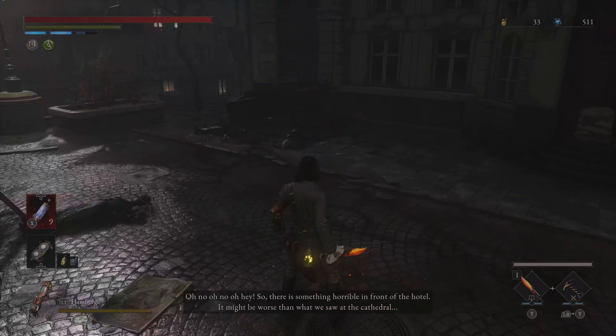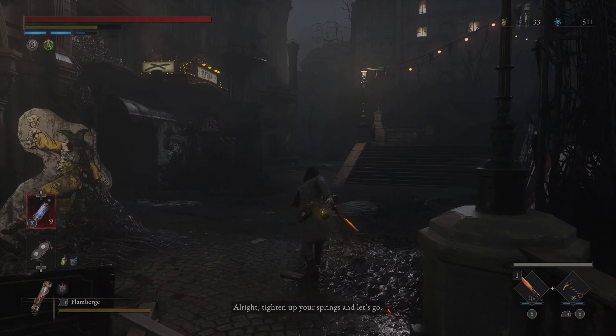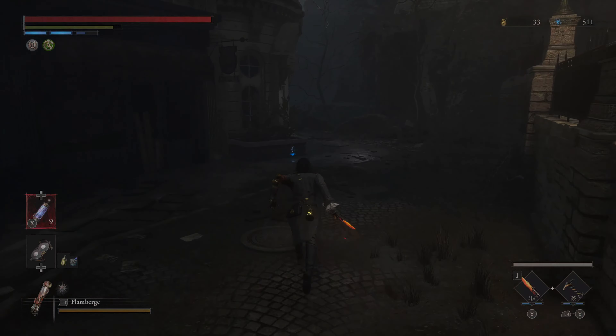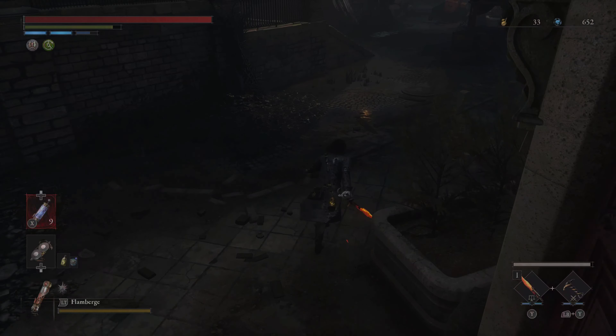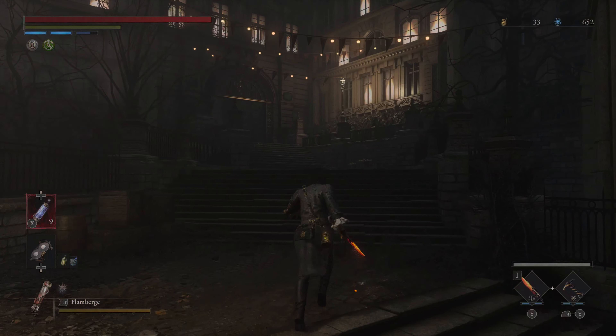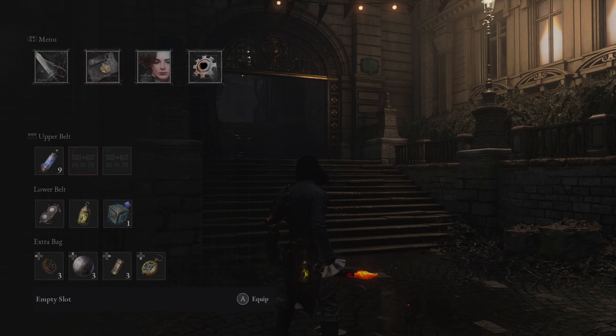How's it going everybody? Welcome back to the 100% walkthrough for Lies of P. We are on our way to fight the boss of the area, which Gemini just said is in front of the hotel. That's essentially what's blocking us from teleporting to the hotel or anywhere else right now, so we need to take that out in order to progress further.